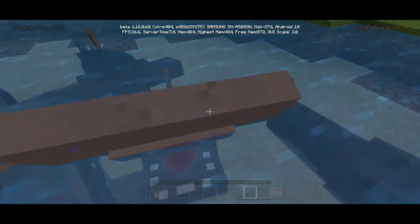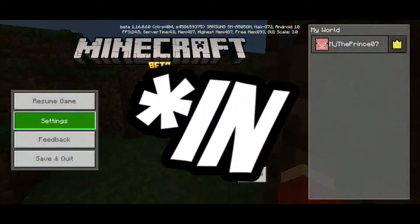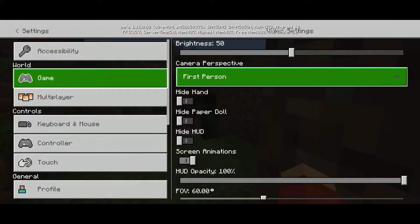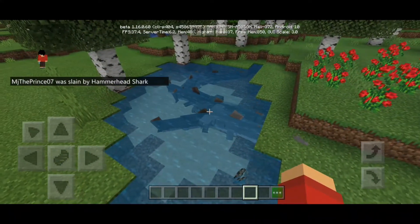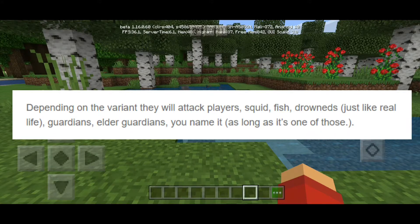Depending on the variant — okay, I was wrong at the beginning of the episode. You will get hit or killed when there's a specific aggressive variant. It says it can also attack drones, which is really useful because, you know, they step on turtle eggs — just like real life. And Guardians and Elder Guardians — wow, they actually attack Elder Guardians.